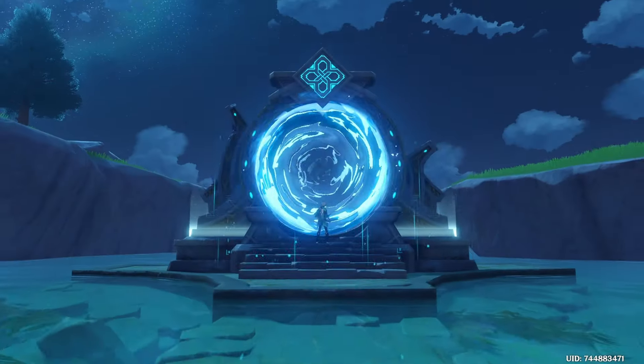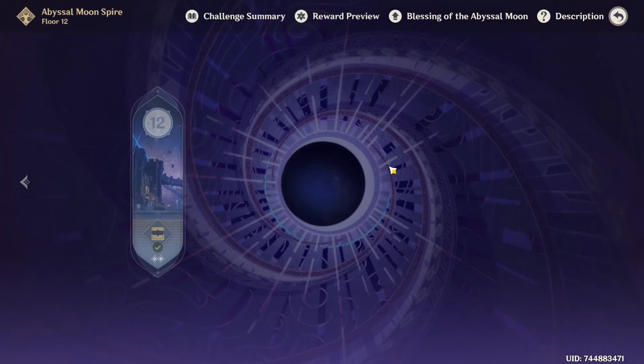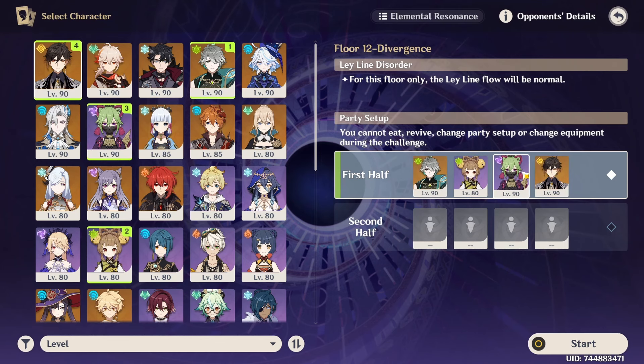We'll be focusing more on Alhaitham today since we already did a video using Ayaka and Furina. Alhaitham is the star of the show, especially because he clears the Hydro Tulpa on Floor 12 Chamber 3 first half incredibly quickly. We're running an Alhaitham Quicken team — normally I'd have Fischl here instead of Kuki, but Kuki turns this into a Hyperbloom team for Chamber 3. I'm putting Zhongli in for comfort; you could swap for Nahida, Kirara, or Baizhu depending on preference.